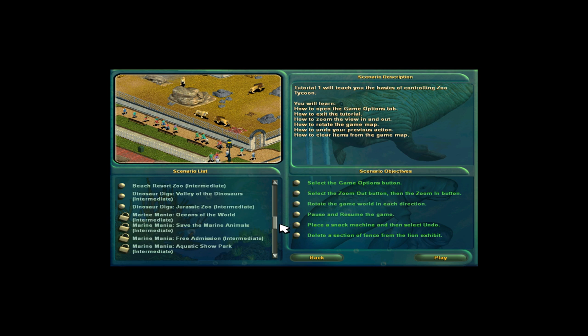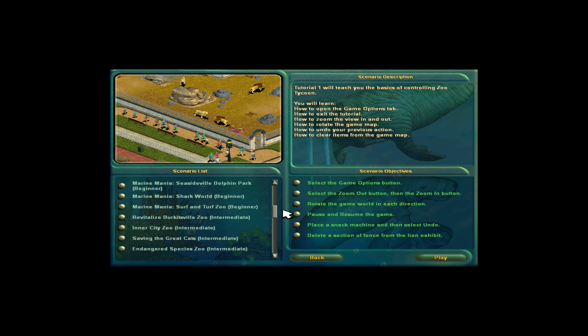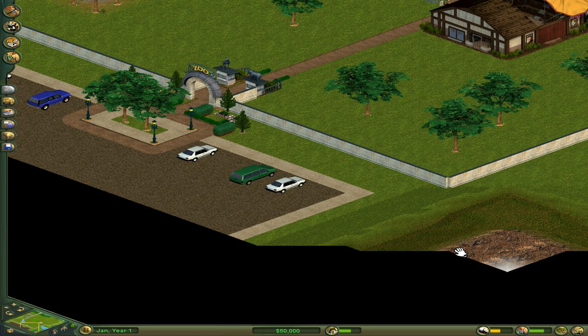Unfortunately I don't have all of the scenarios unlocked because I only recently found this again, so we're going to have to start with something on more of an intermediate difficulty. What about the Endangered Species Zoo? We have to successfully mate three of the endangered species in order to sustain their numbers in captivity. We need a black leopard, an okapi, and a white Bengal tiger. We have 18 months to do it and the zoo has to be pretty darn good. That's going to be fun — let's give it a go.